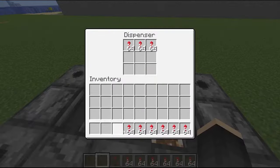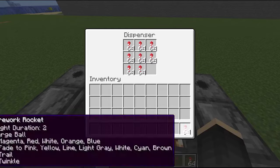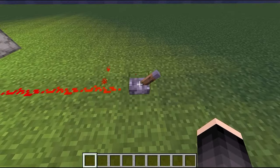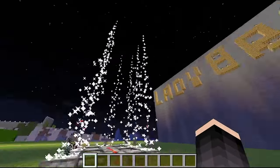Now we will put rockets inside the dispensers. I have filled all the dispensers. Now we will switch it on, and this is our machine ready.